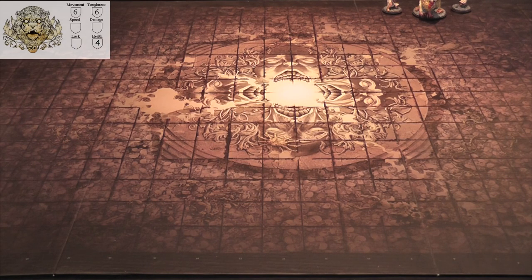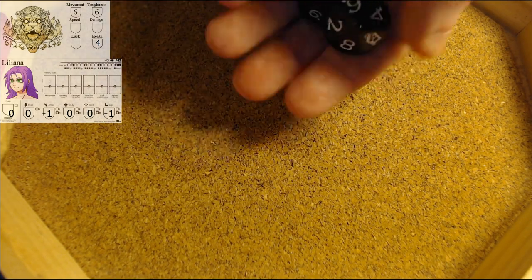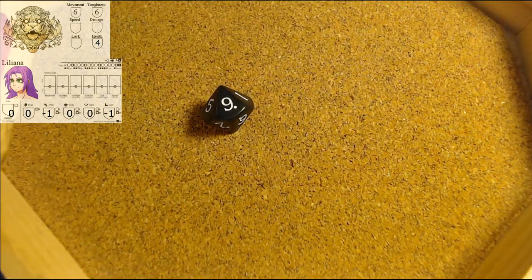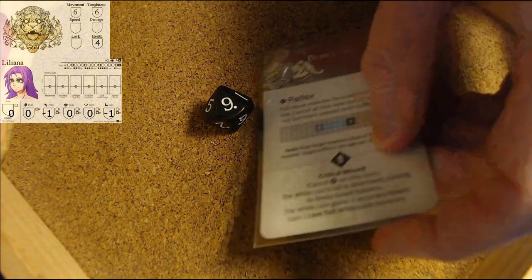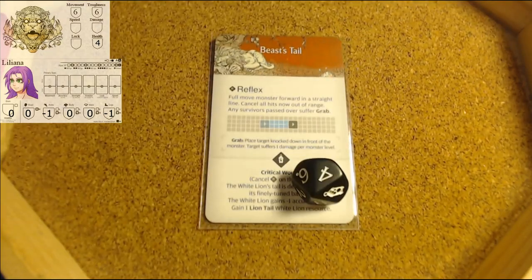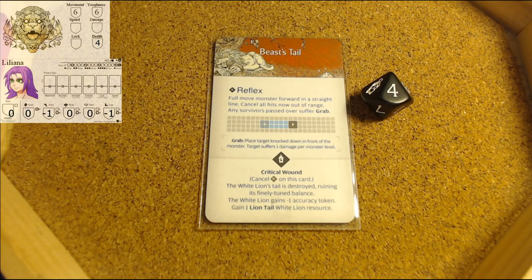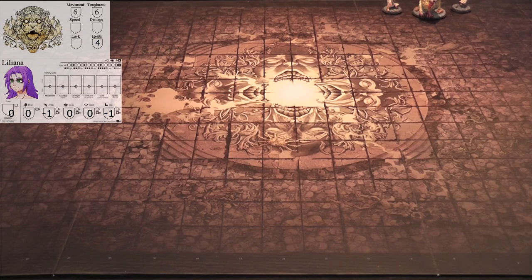We will attack with Liliana again from the same exact side. One wound. I'm going to draw this trap soon - it's almost done. We will try to wound - need a five to wound. The reflex automatically happens because it's just a reflex. Reflexes happen no matter what. Full move the monster in a straight line: one, two, three, four, five, six.